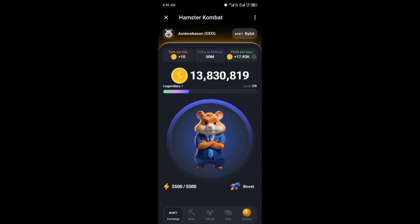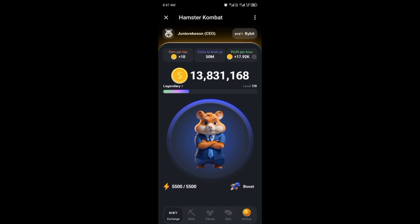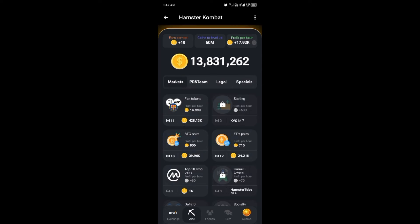The second airdrop is Hamster Combat. This is a clicker game where you earn coins by managing a cryptocurrency exchange. The tasks are simple — choose the exchange you want, become the owner, tap on the screen and collect profit. The exchange I chose was Bybit, but you have a lot of exchanges to choose from.